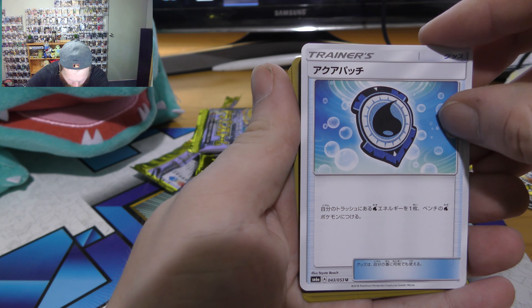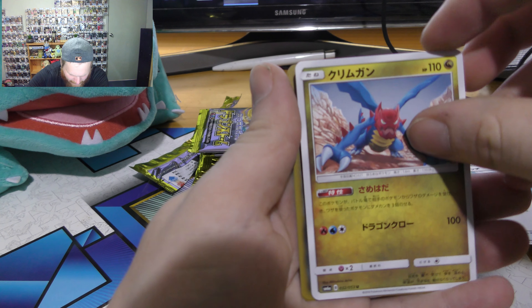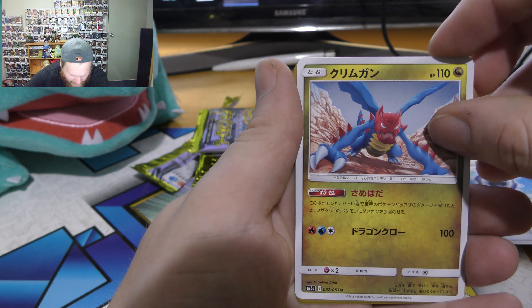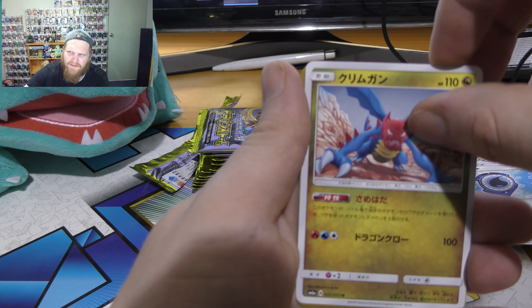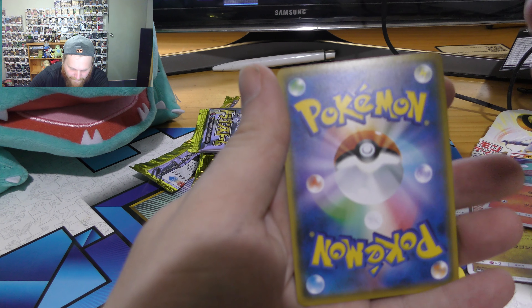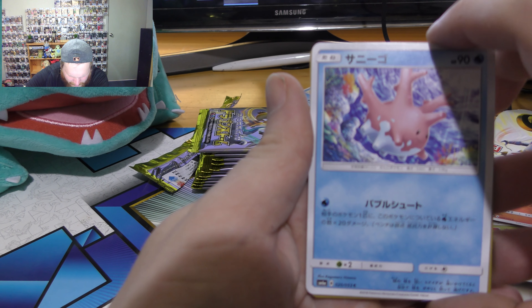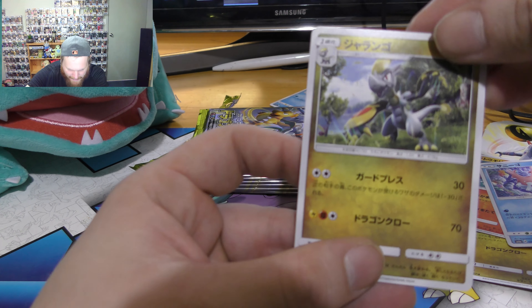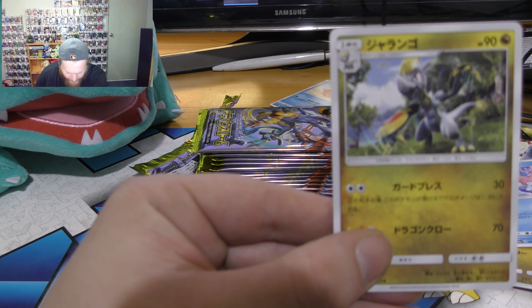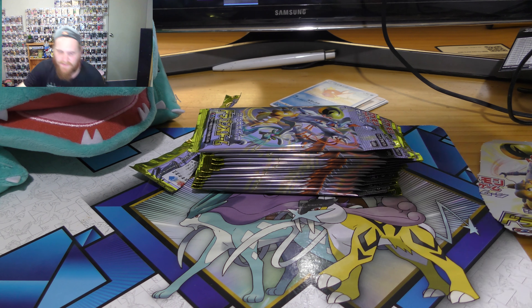We got some sort of water energy thing — I think it's called Drugigan. We got Sandlet, that's a pretty awesome card. Got a Chlorosaurus, and we got Komodo's middle form, I think that's what it's called. Alright, nothing special yet.